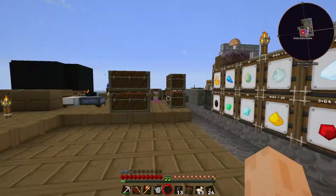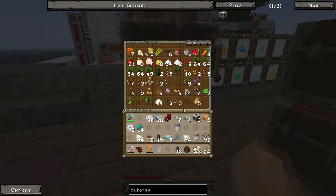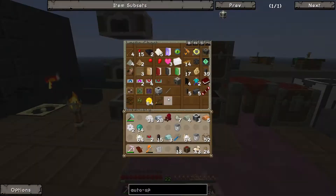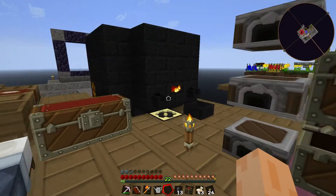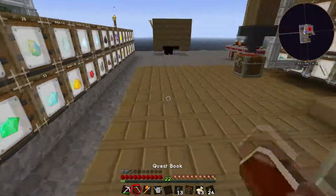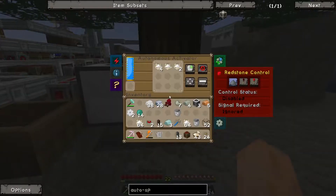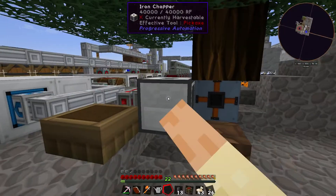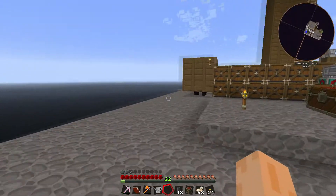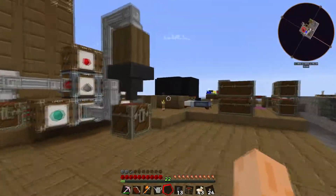I don't really want to use coagulated blood either, so I might just have to wait for it to grow. Maybe it needs to grow somewhere specific. I haven't got any blood available either, which is annoying. I think I've run out of things to do now because all I need is that slimy sapling to grow and it won't. Oh — it's because the axe is destroyed, that's why.